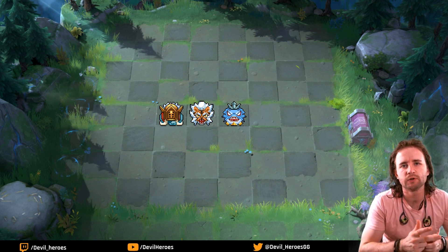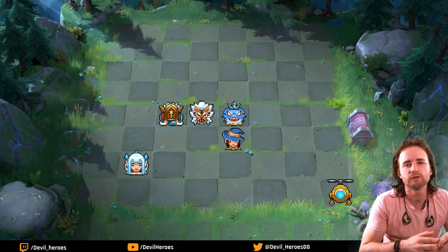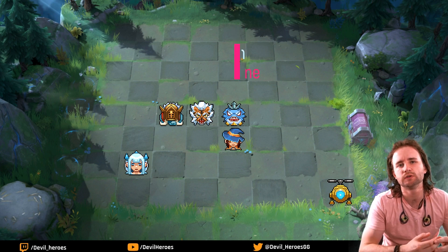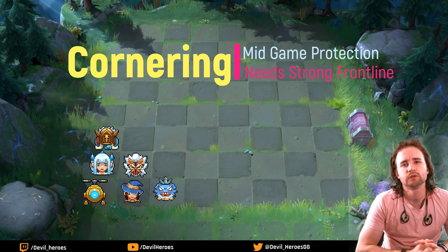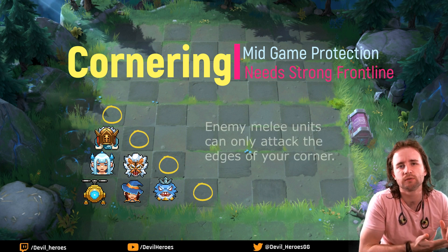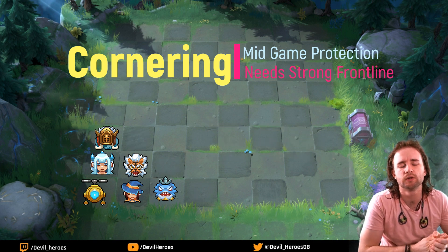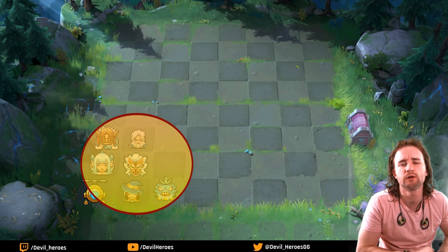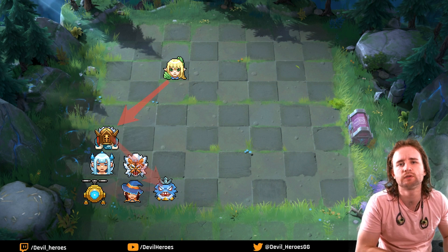As you get more specialized ranged units, especially mages, you need to protect your back line and you'll start to move units into the corner. This is the standard build — the corner. It's extremely effective against assassins and heavy front-line builds because you have only a certain amount of space that can actually be attacked — roughly four spaces with a six-unit corner, and only five spaces with a ten-unit corner. However, with sorcerers this build is highly susceptible to AOE damage and to units with bouncing autos like the stalker drone and the unicorn cavalier.